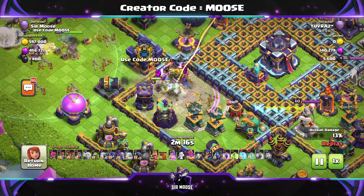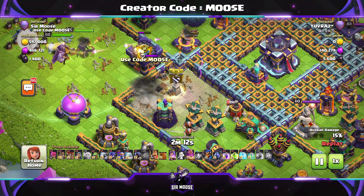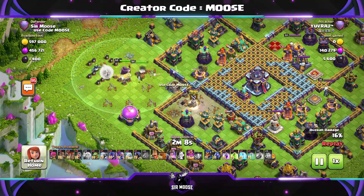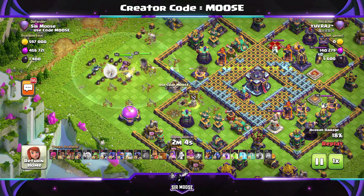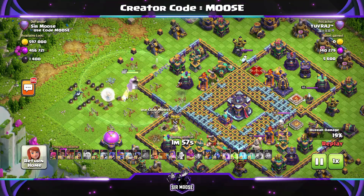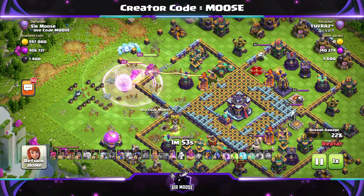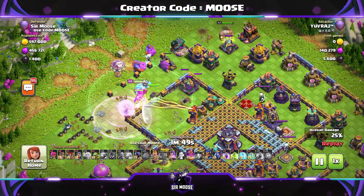Inside the battle blimp there were some yetis. The queen walk is still moving towards the town hall. The clan castle troops I used were one ice hound, a headhunter, and four archers. Three ice golems would be a good combination as well, or some witches — you can obviously change the clan castle selection. The queen is moving towards a particularly nasty compartment on the right-hand side, which has the monolith, a poison spell tower, and the king and queen.